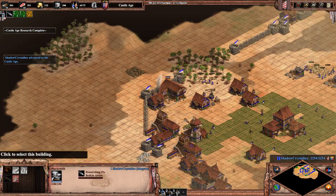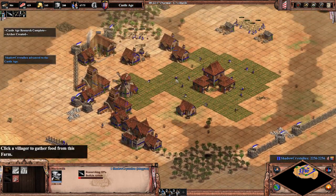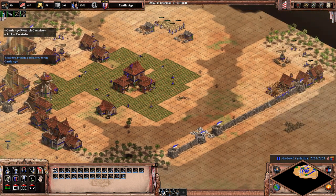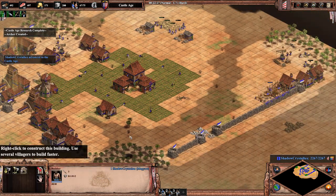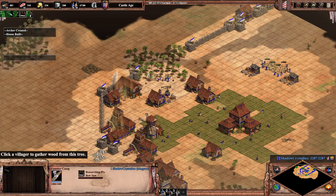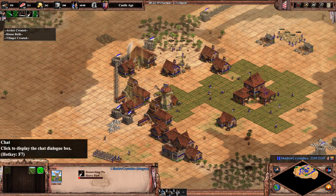I tend to prefer the more economy-based approach to this build. If your opponent is going for an archer build as well, you may need to make your own skirmishers instead of archers, and possibly prioritise plus one defence over fletching. These adaptations will become more natural to you the more that you do these kinds of builds.